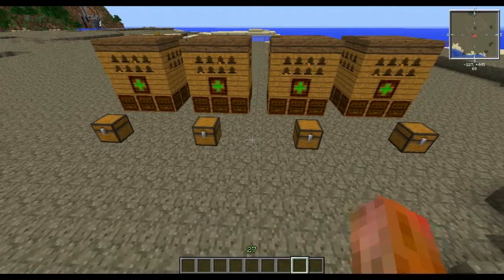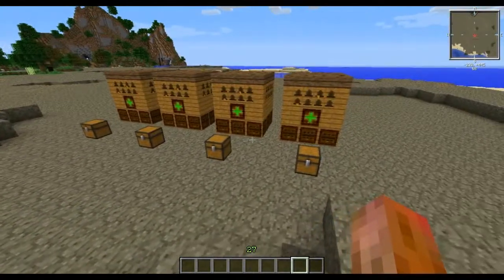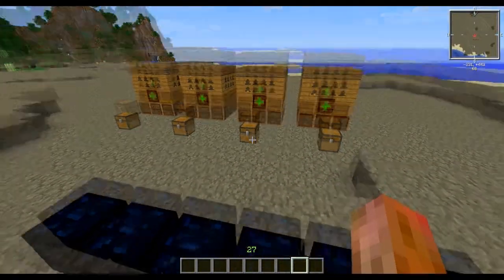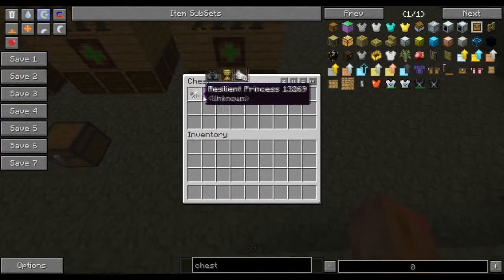Hello everybody, this is The Exception, welcome back to another bee breeding episode. Today we're going to be breeding the rusty branch, which includes the rusty, the corroded, the tarnished, and leaden bees. This branch is very strange.